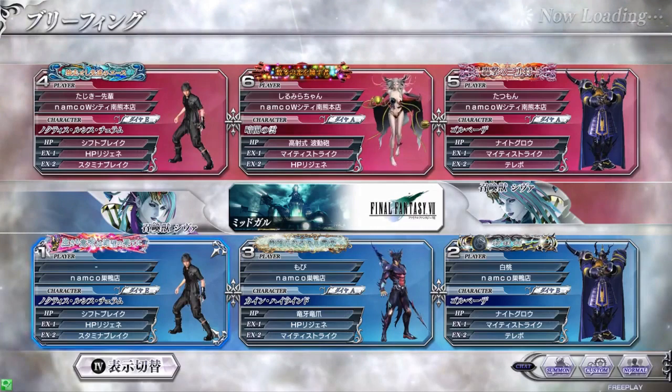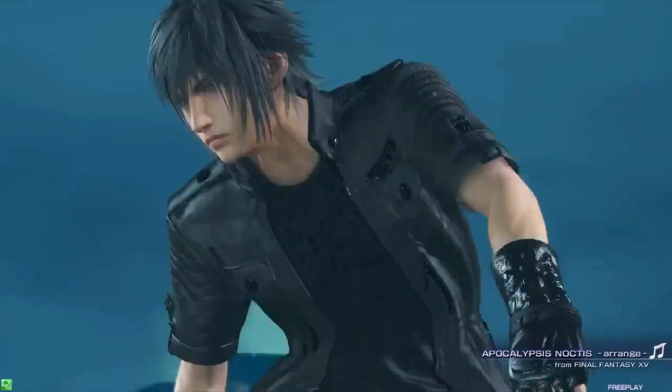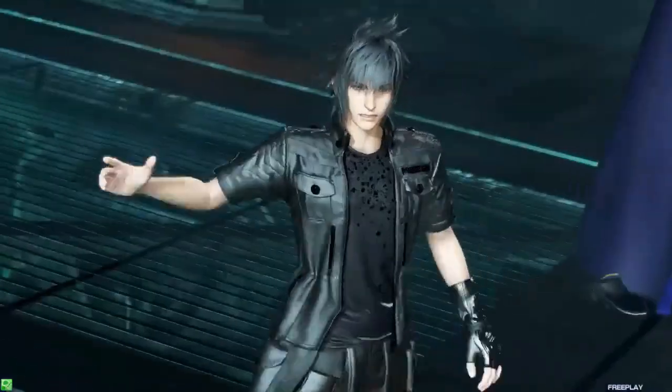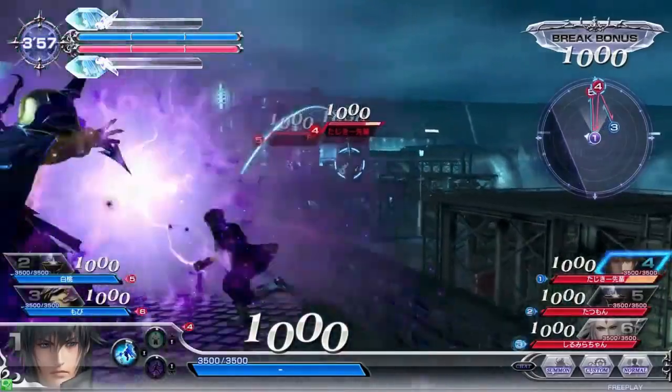In our last match, a longer game so we can see Noctis a bit more. Sticking with Hyphen and the same HP attack, we're going to have Noctis, Kain, and Golbez on blue and Noctis, Golbez, and Cloud of Darkness on red. Really similar teams. Our team sacrifices that vanguard for a bit more speed and aggression, so we'll see if that pays off. Noctis doesn't have any long range projectiles, so you don't see him contributing much in the early poking session.